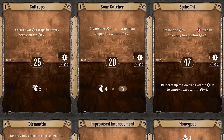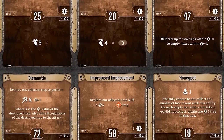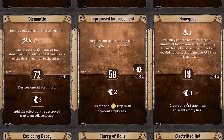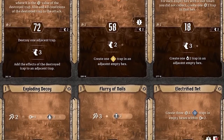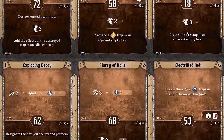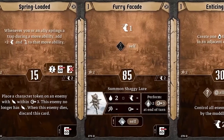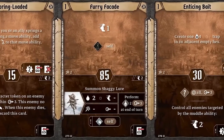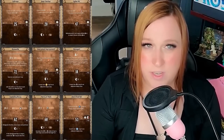At level one, you're primarily going to be using the same nine core cards, rotating through what I consider the actual X cards — Flurry of Nails, Spike Pit, and Spring Loaded — based on the scenario. If you're going leader, you'll lean more on healing and support traps. If you're going damage, you'll go all in on damage and wound stuff. As we start to level up, card changes will differ.